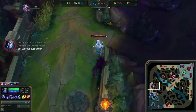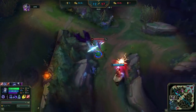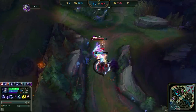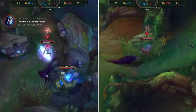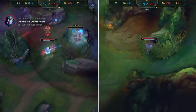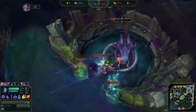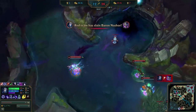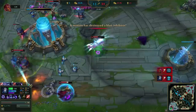I see Udyr moving towards Baron and so I set a trap, which lets me pick up an easy kill. This is the second time this has happened and is due to me using sweeping lens while I invaded his camps during Mission 2. With the enemy jungler dead, full vision control of Baron, and a mountain dragon, we easily take Baron with very low risk. After which, we group to push, win an easy fight, and end the game.